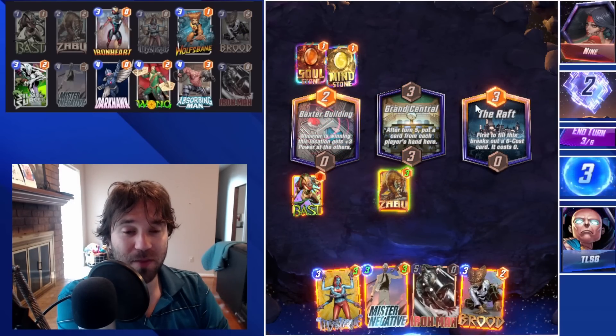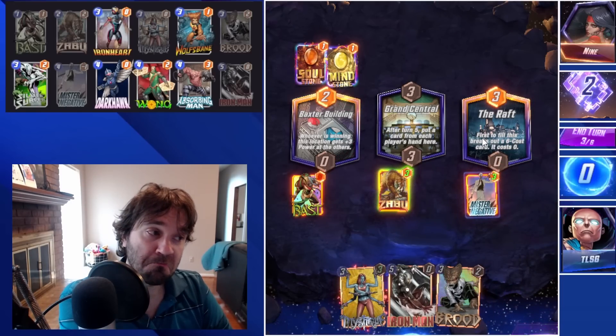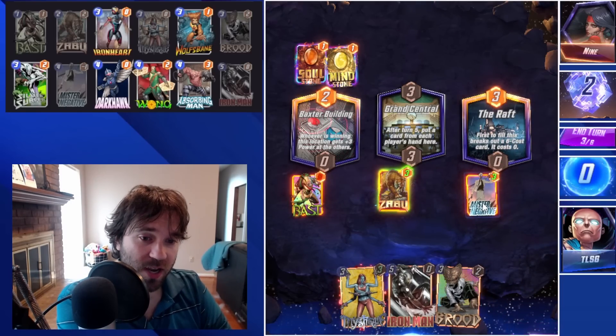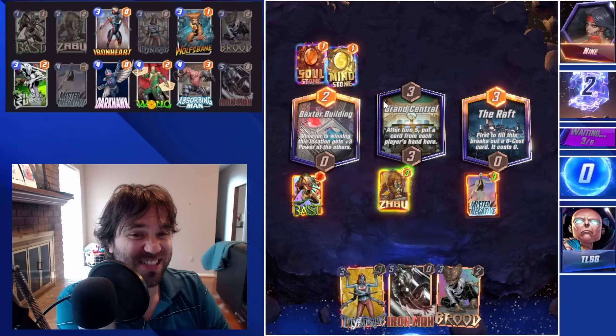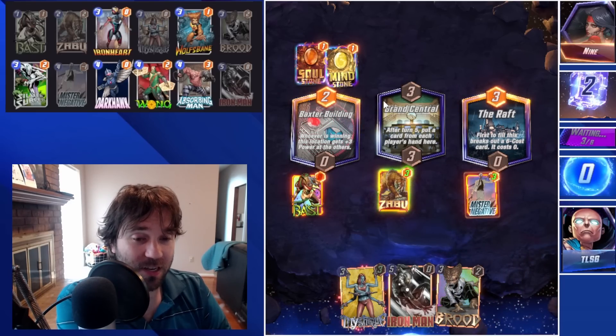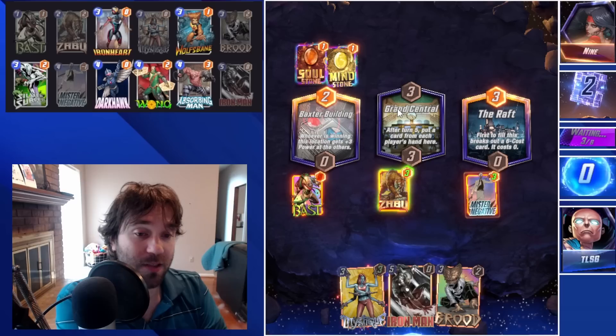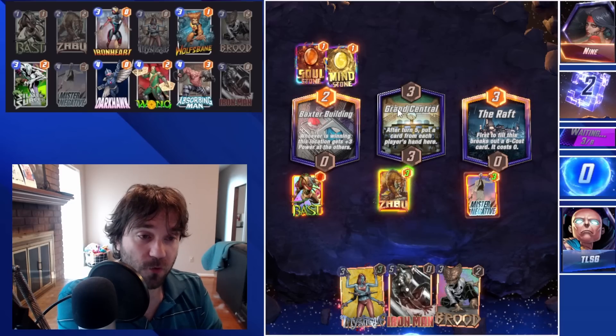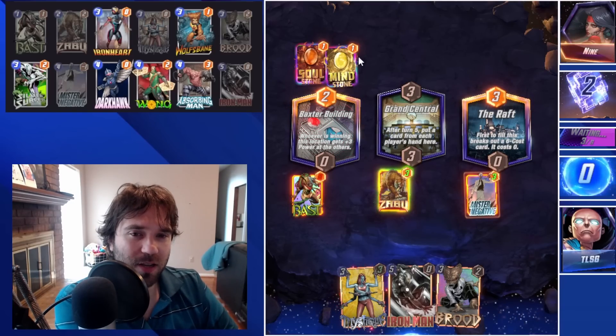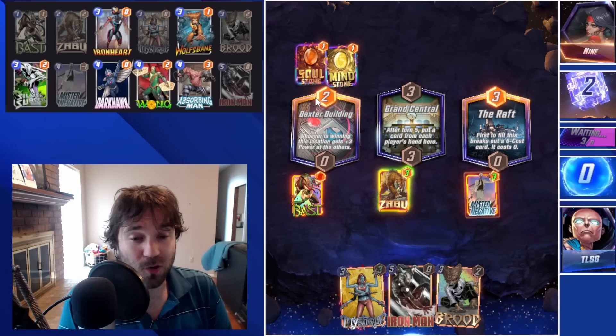The Raft could be interesting. We can do Mr. Negative this turn, then Brood next turn to finish capping it out — it depends if they decide to flood it or not. If they flood it we might not be able to keep pace, but otherwise we might be able to get the free Raft resource. They play Mind Stone and Soul Stone in Baxter Building, so Iron Man is going to be less impactful because it doubles that negative effect from the Soul Stone.